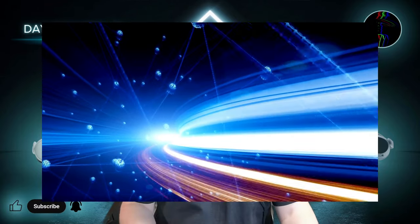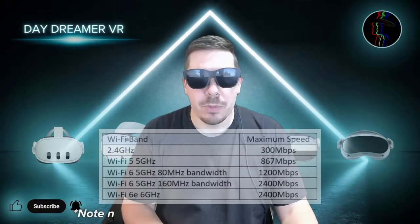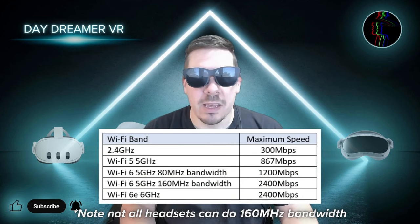Be aware that the 6GHz band isn't as good for penetrating through objects or walls or travelling longer distances. Once connected through Virtual Desktop to your PC, check in the Computers tab to double check your Wi-Fi connection band and check your connection speed. There is a table of the maximum speeds for each band to allow you to compare how strong your connection is.